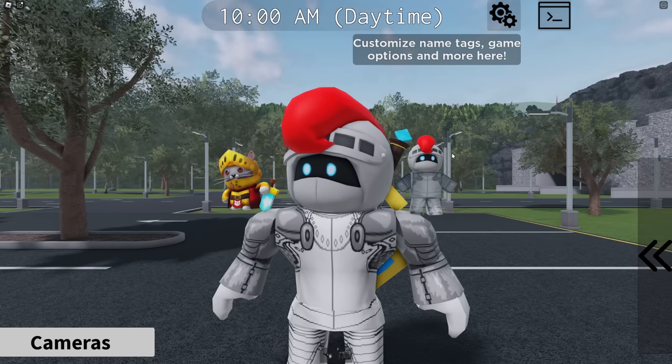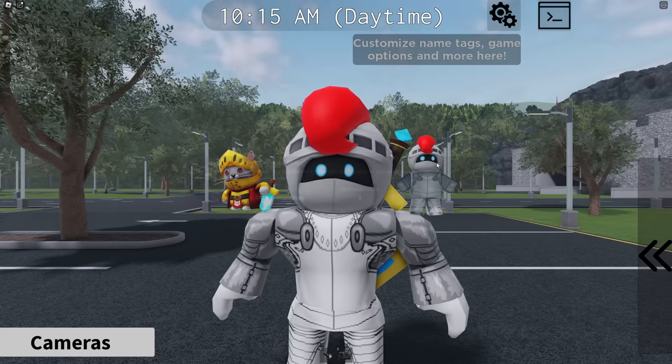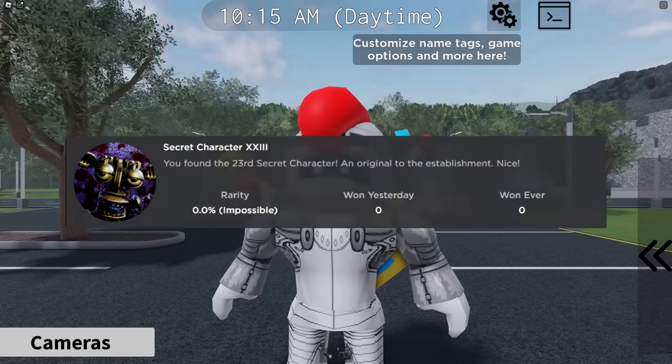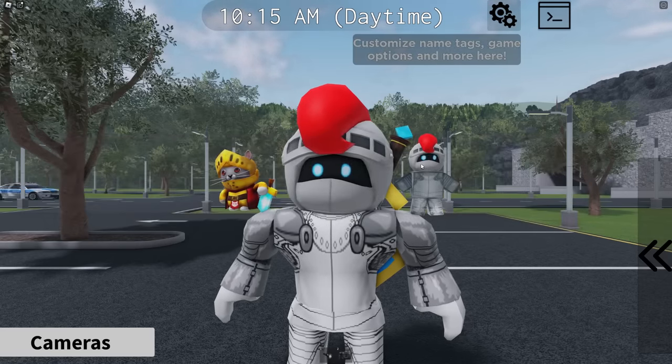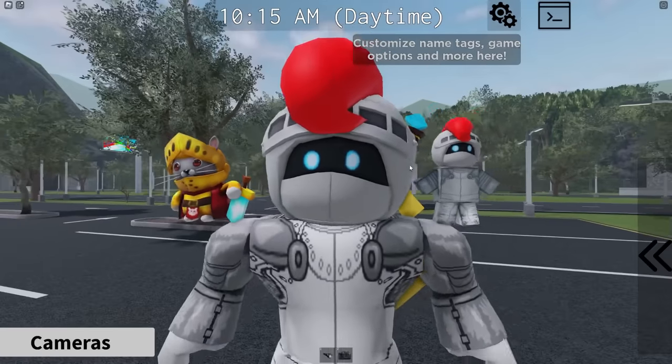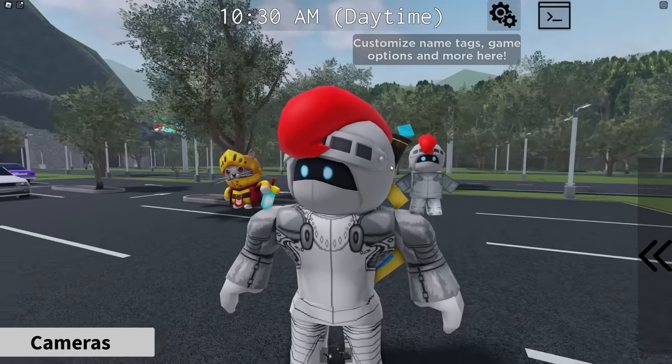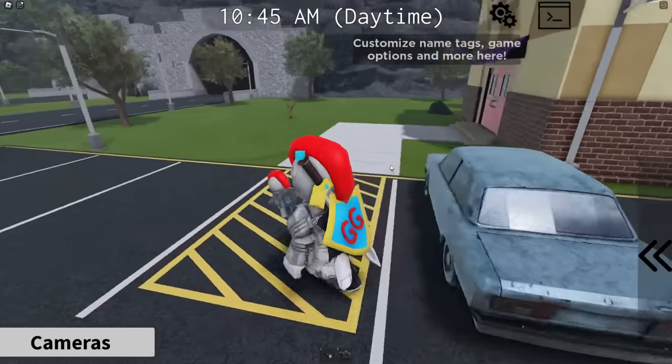Fredbear's Mega Roleplay has a brand new badge out now: Secret Character 23. You found the 23rd Secret Character, an original to the establishment. This badge grants you Endo Zero Two. There are a couple of different steps in order to get this badge, so I'm going to show you how to get it now.